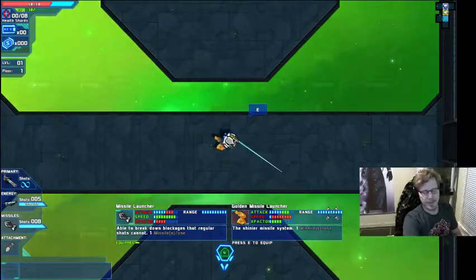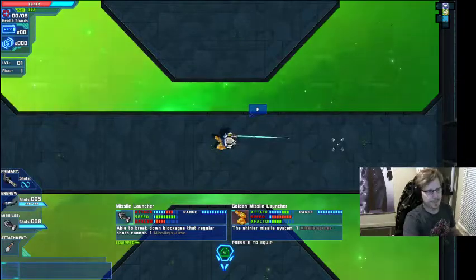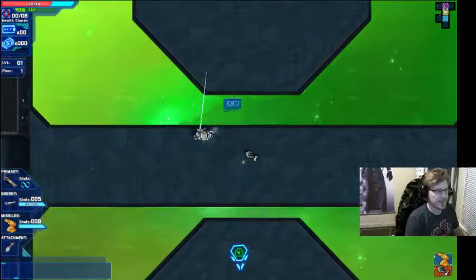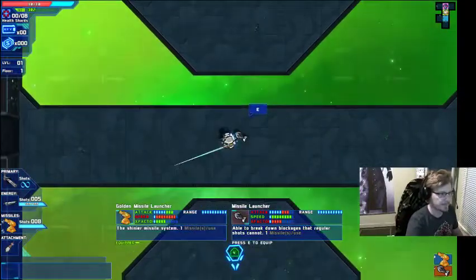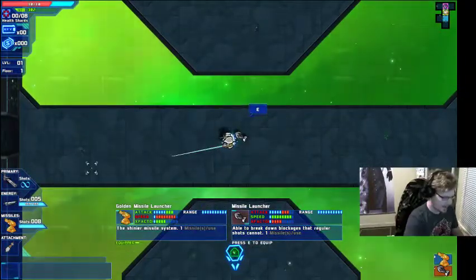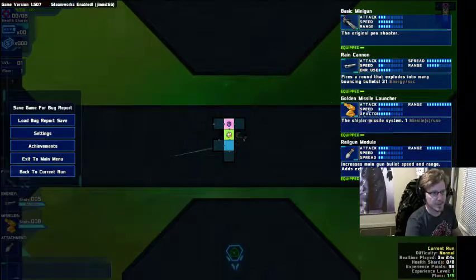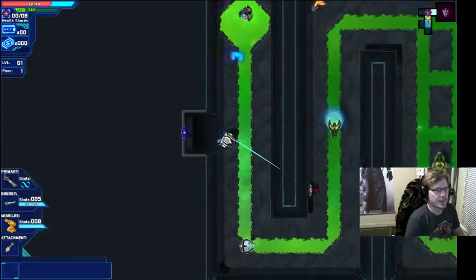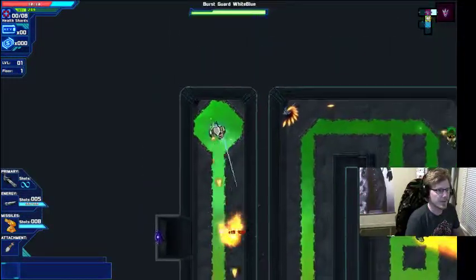For missiles, the range is always full — I've never seen one that goes under full. So this is actually a better one than I have, so I'm going to go ahead and equip it. Now this is the golden missile launcher, and if I hit start you have the golden missile launcher here with the rail gun module equipped. We're going to go into the next room and just get our way on this.